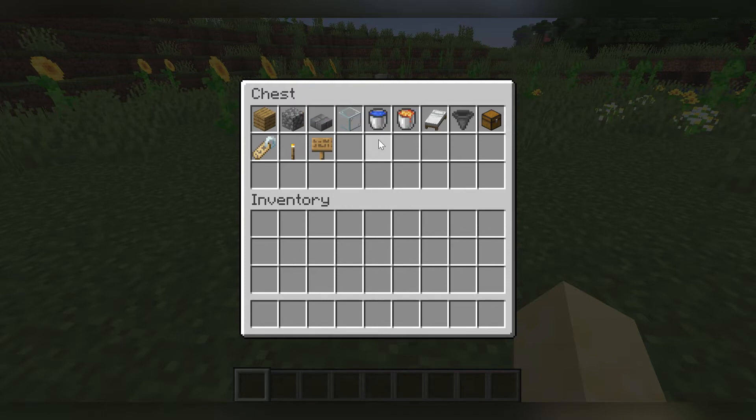You need a stone brick slab — this is the most important item. You need at least three stacks of this, maybe more, because you need to cover pretty much everything with it to prevent golems from spawning. You also need at least half a stack of glass, one water bucket, one lava bucket, three beds of any color, one hopper, two chests, a name tag (which you can get from a mineshaft), and three oak signs. A couple of torches for decoration are optional.